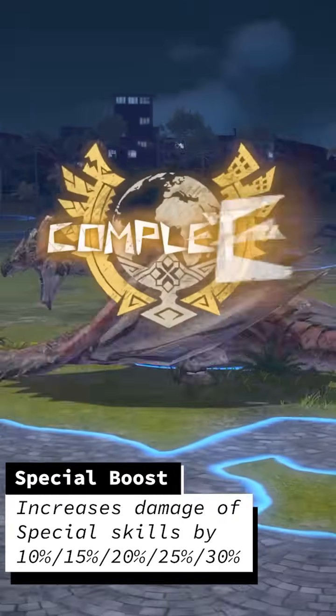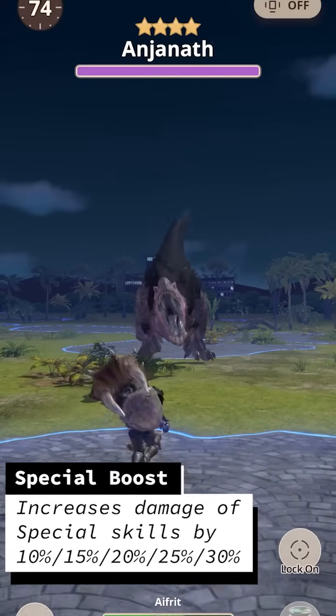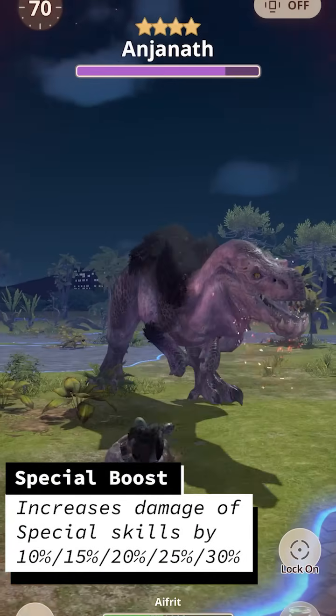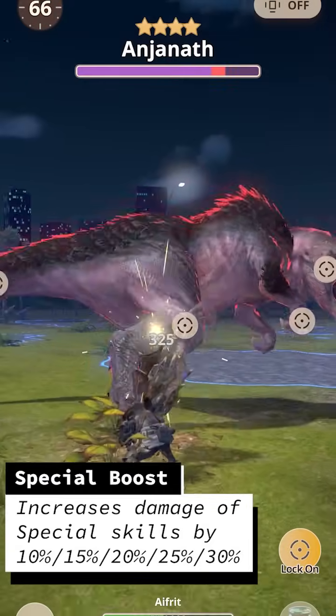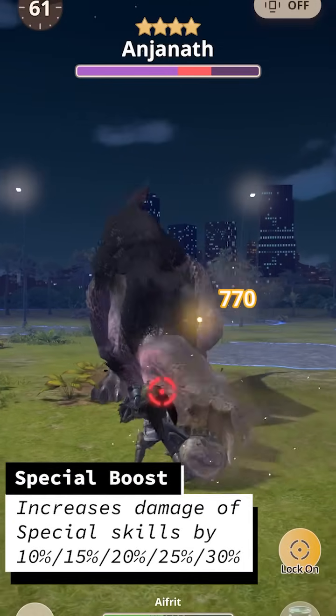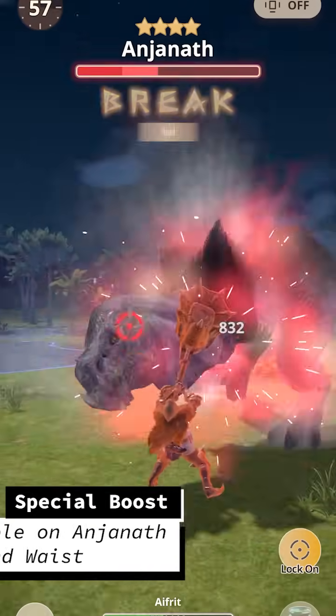Special Boost increases the damage of your special skills by 10%, then 15%, 20%, 25%, and 30% for each additional point. Typically you should get at least 1 special skill per hunt. 10% is a lot of damage, and this skill seems pretty good if you get full damage on your special skill, and especially if you do more than 1 special skill per hunt. Special Boost is available on the Anjanath body and the Waist.